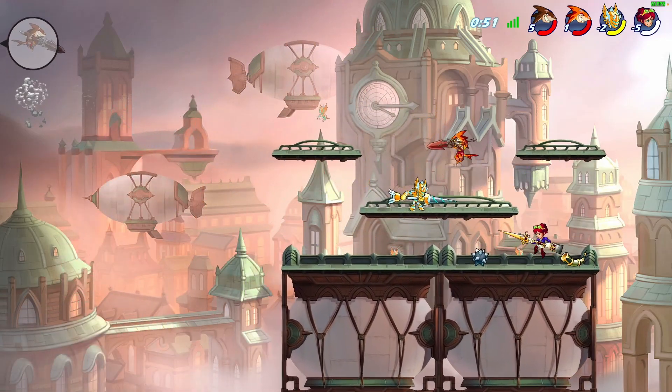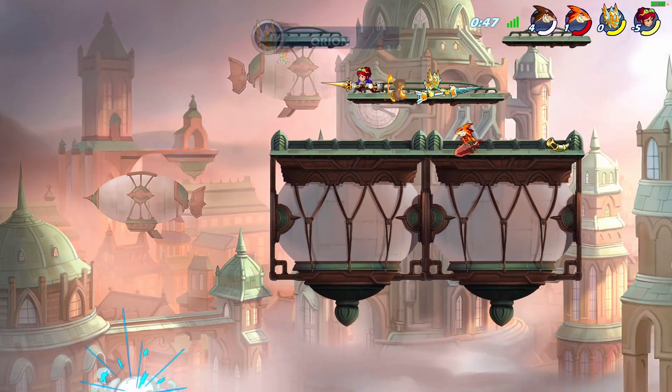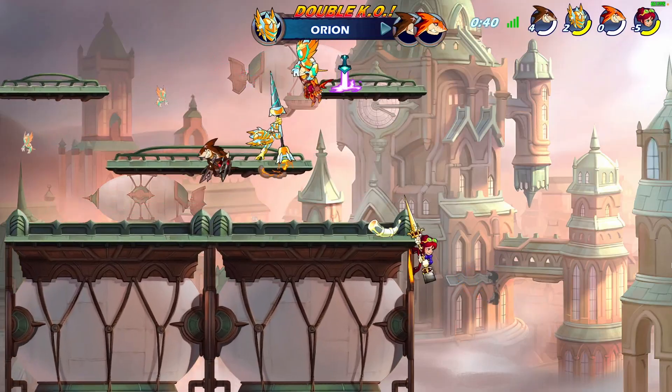All we have to do is opt into the beta, and I'm just going to show you how to do that now. You'll need to have loaded up Brawlhalla from your Steam library. If you haven't bought Brawlhalla already, you can buy it from Steam — just install Steam and then add it to your library.